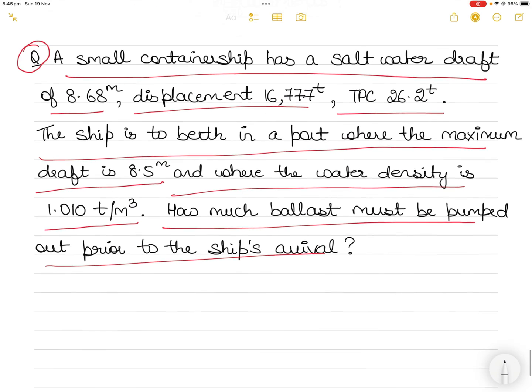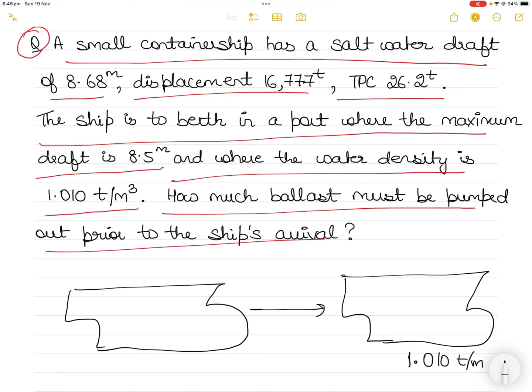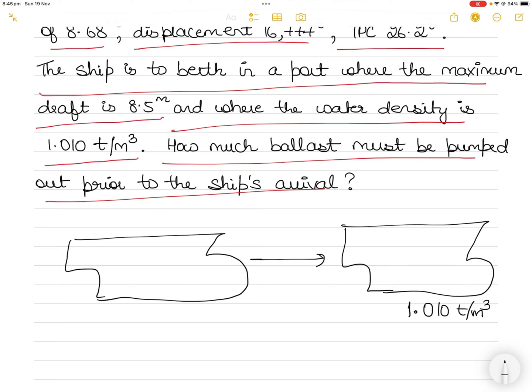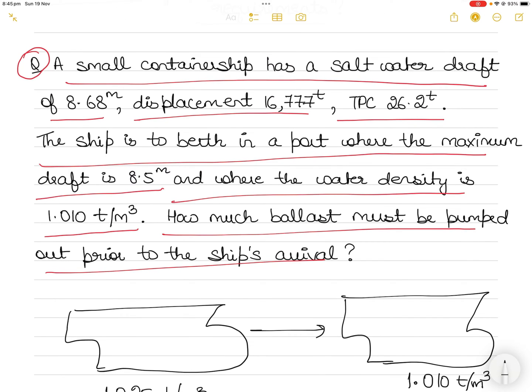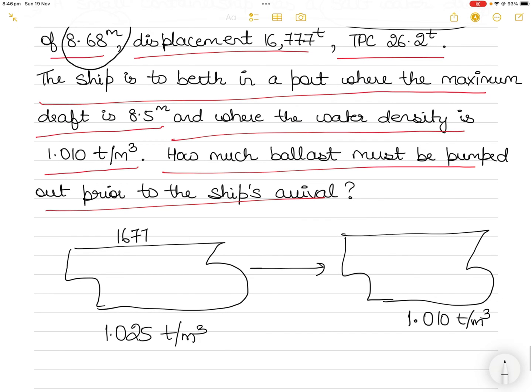Before solving, draw the question to understand what's going on. There is a ship that needs to go into the berth where the water density is 1.010 tons per cubic meter. When the question doesn't specify the current density, we assume it's 1.025 tons per cubic meter, because the hint is that the vessel is at its saltwater draft — saltwater density is 1.025. The current draft is 8.68 meters, displacement is 16,777 tons, and TPC is 26.2 tons. The maximum draft allowed is 8.5 meters, but the vessel is already at 8.68 meters.